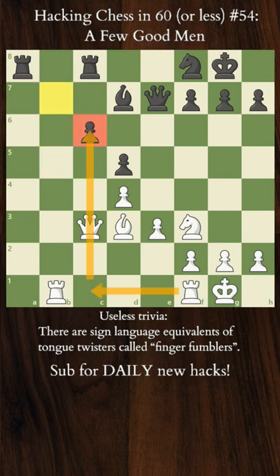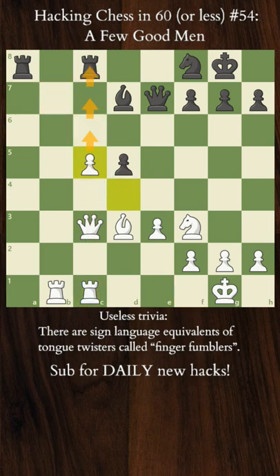We can finally bear fruits from our attack. We've created a weak backwards C pawn, which we'll pressure with our pieces. And if Black decides to get rid of his long-term weakness, after takes, we've gained a strong passed pawn. White has an advantage. Subscribe for more daily hacks, and I'll see you tomorrow.